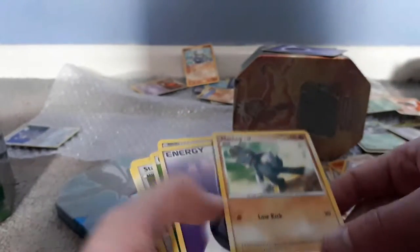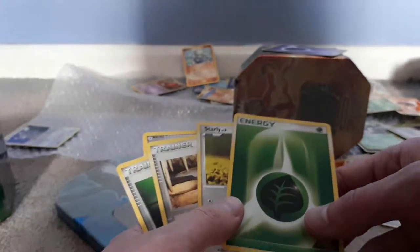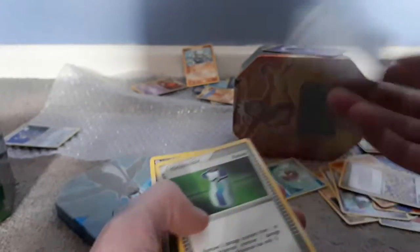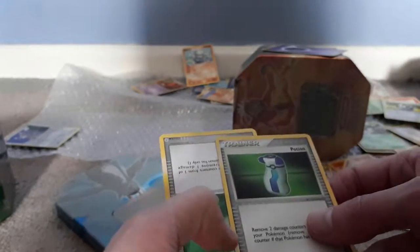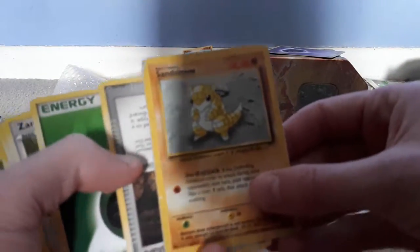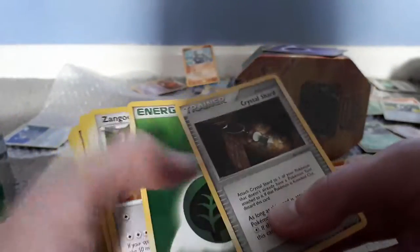Trapinch again! Seedot! Machop! Dark energy! Psychic energy? Leaf energy! Starly! Meteor Falls - maybe where Meditite was training! Potion! Got a Sandshrew! Focus! Got a Crystal Shard! Leaf energy! Zangoose! Slugma! Dark energy! Leaf energy! Psychic energy! Leaf energy! Psychic energy! Multi energy! Fighting energy! Psychic energy! Steel energy! Fire! Metal energy!